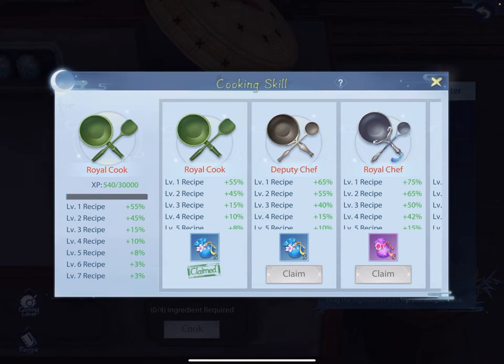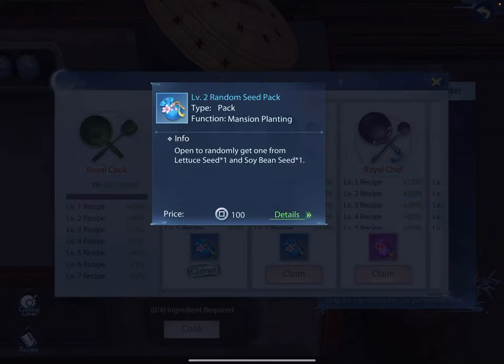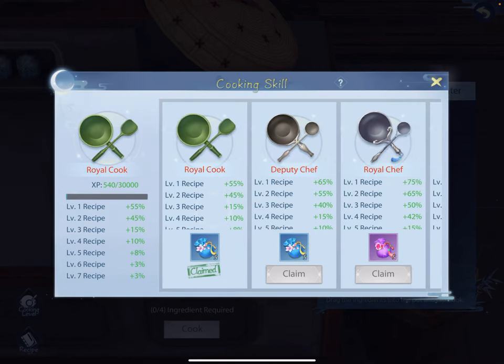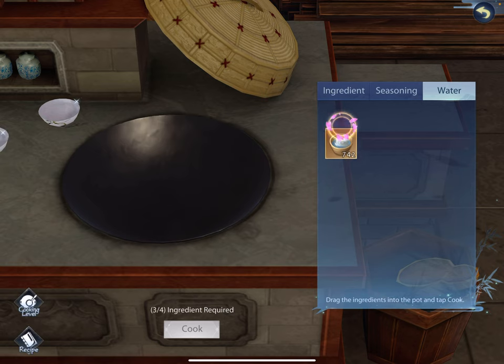The reason you burn water is because it's going to upgrade your cooking level. Now I'm a royal cook — you start out at a level lower than that. When you go up a level it not only gives you a random seed pack, but it also increases your likelihood of being successful at those recipes or discovering them. So burn water, don't burn food — that's kind of my message here.